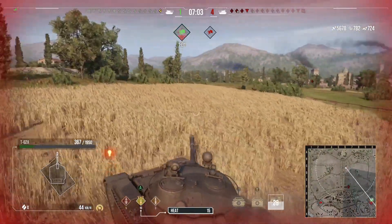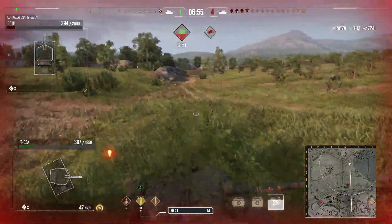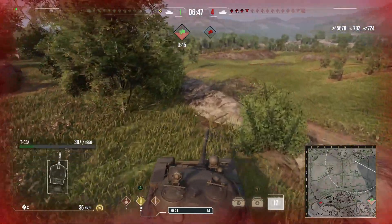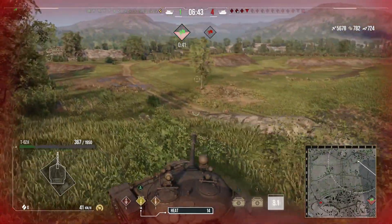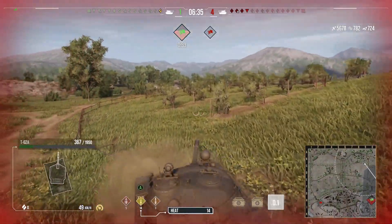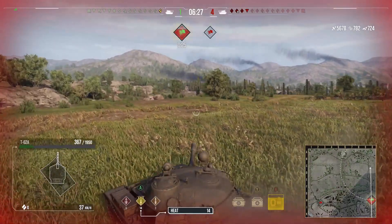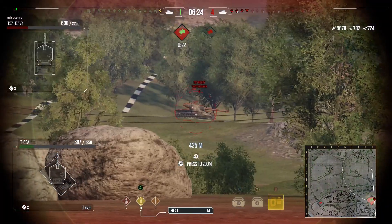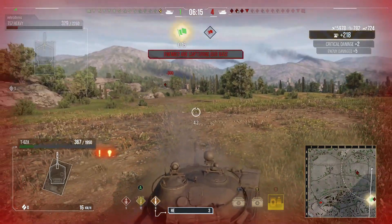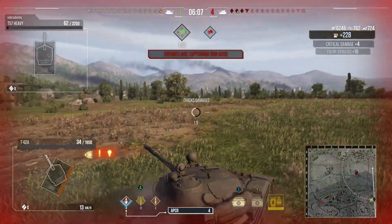Is there a T57 Heavy capping the base or is it the 60 TP? He goes back to reset, gets spotted — there's the 60 TP, he misses. The 60 TP doesn't return fire or missed, but unfortunately now they know where he is. Someone resetting a base — where could he be? He keeps his eye to the right in case the 60 TP cuts him off. He activates his food for the boost to concealment, rate of fire, and view range, sitting out at 425 meters. First shell bounces and now he's spotted. The 60 TP puts an HE shell into him.